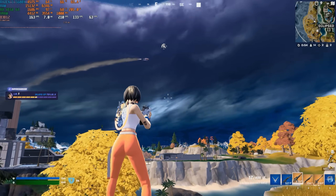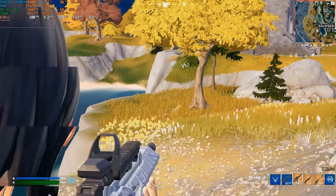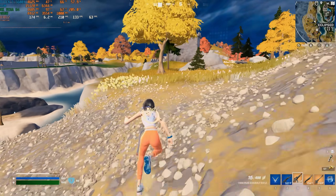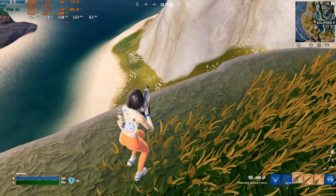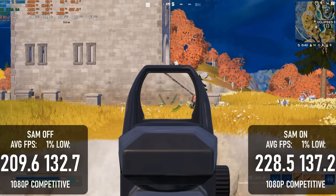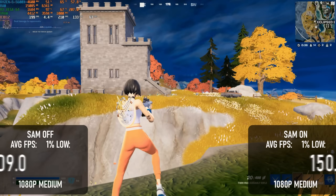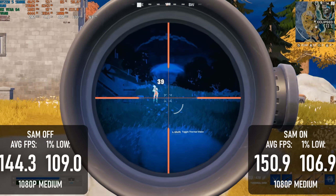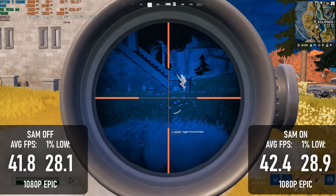Fortnite is one game I can guarantee repeatable results for thanks to the replay feature, so I can say with confidence that SAM does give a performance benefit — sometimes. At 1080p Low it's a near 10% boost to averages and about 3% better lows. At Medium that drops to less than 5% on average and actually loses a frame at the minimum. At Epic the difference is negligible.